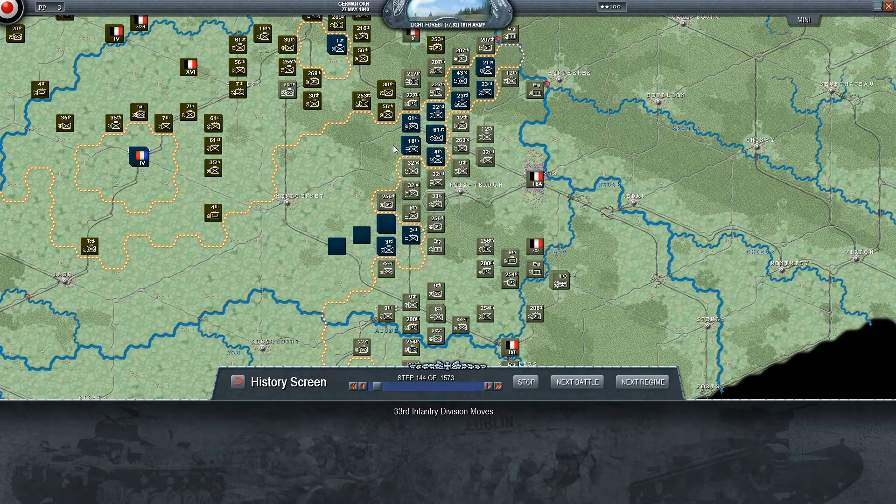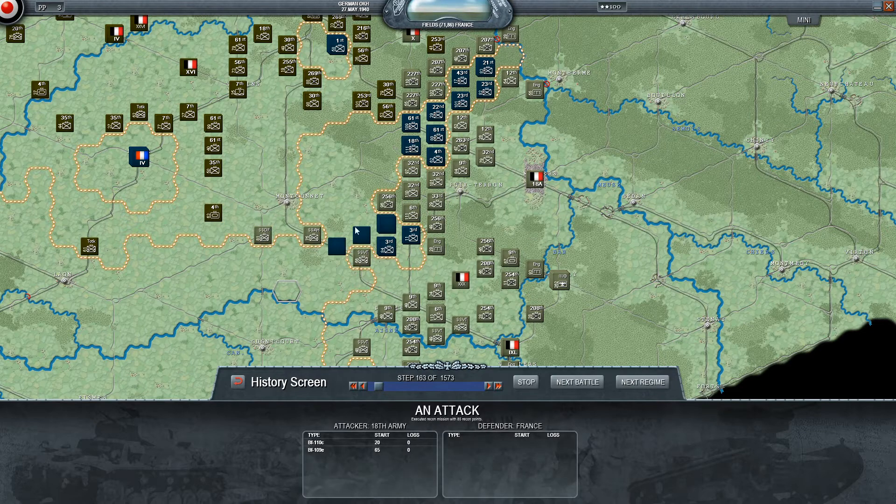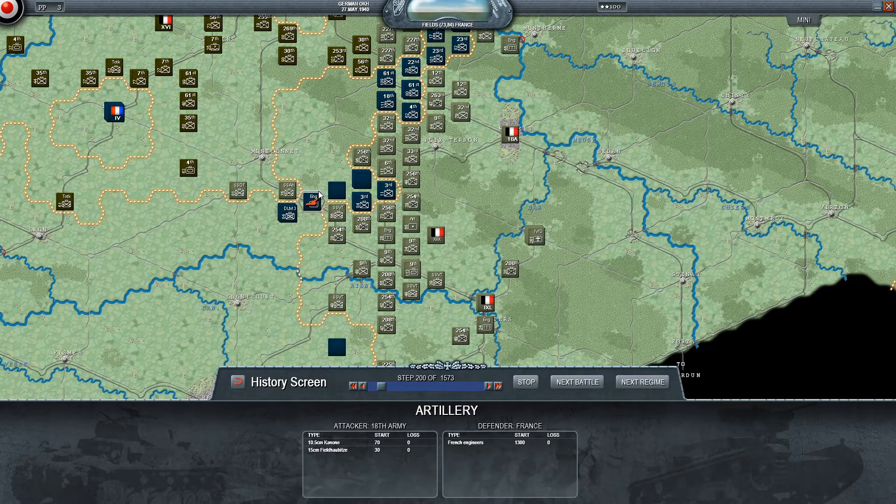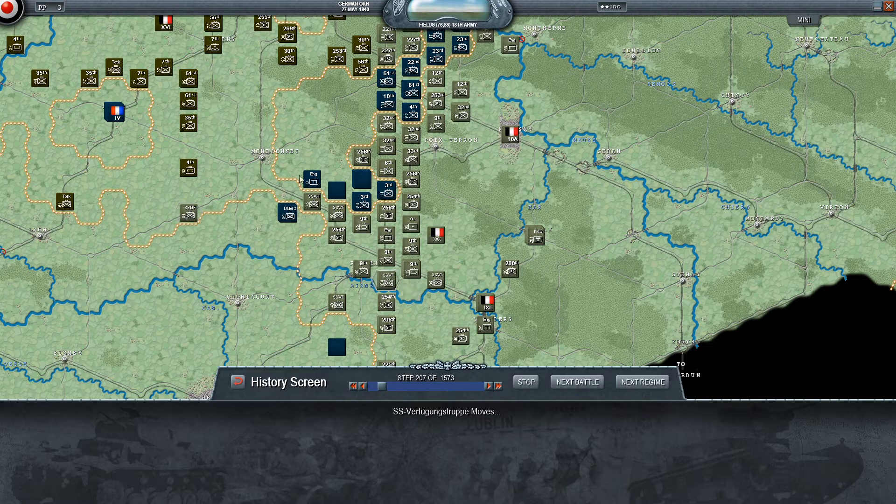18th Army just basically advances and moves into the gaps where it can — they're mobile units. I don't believe they managed to pinch the pocket there although they do try. Actually no, they do. It's further up they don't manage it. They completely cut these guys off. There are a few mobile units in here but they also get a second very loose encirclement on them.